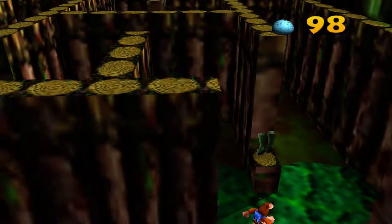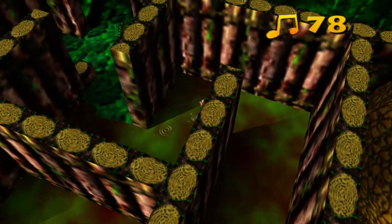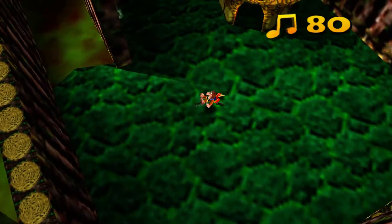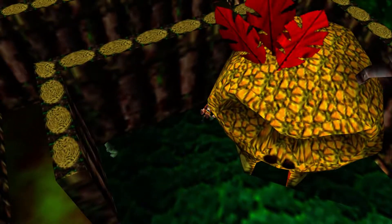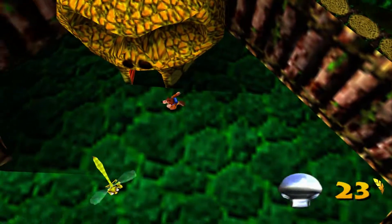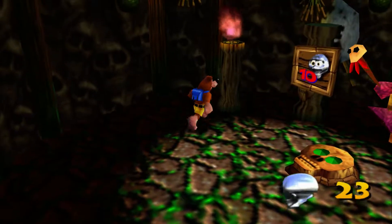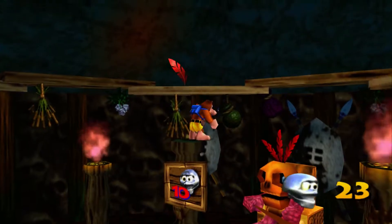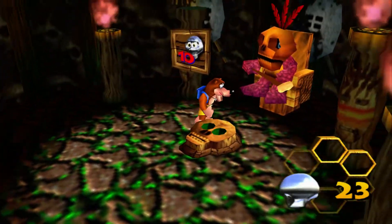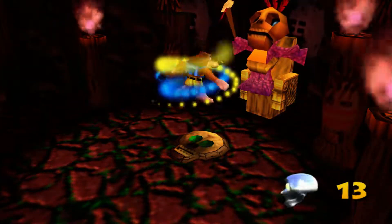Right up here we're going to use these boots. Grab some music notes, why not — gotta get them all. We got a Mumbo skull here. Mumbo, you hiding anything back here? A Mumbo token — I should have known. Let's go in here and take a look at what's going on with Mumbo. Mumbo only needs ten tokens. But first, before we step on that, we're going to hop up here, because right over there in the center is another honeycomb piece for us.